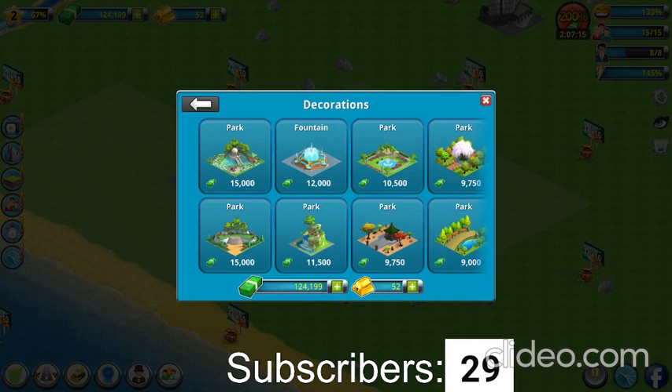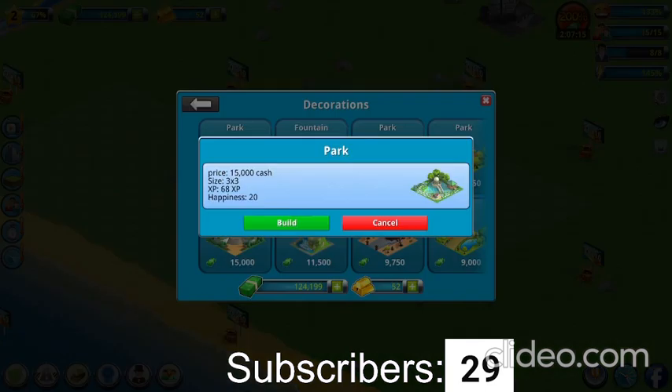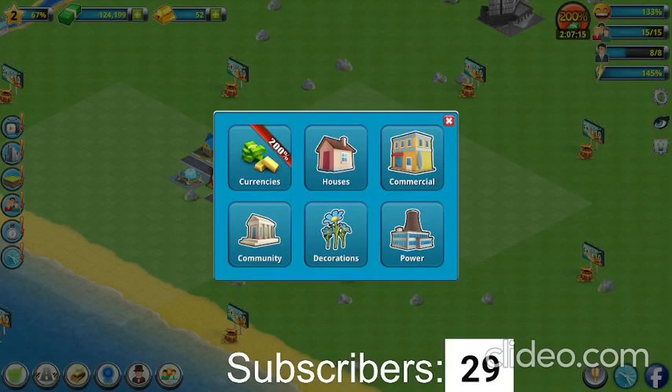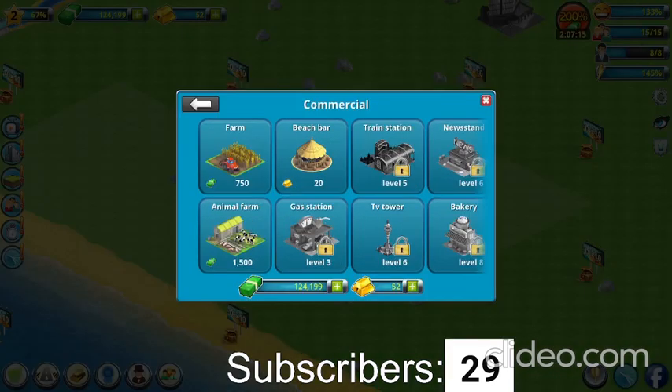Let's get some decorations. This part looks pretty nice. There are some buildings — let's get a beach bar.